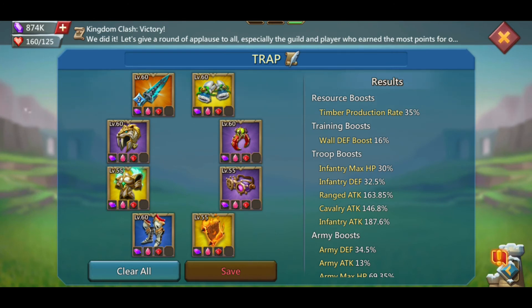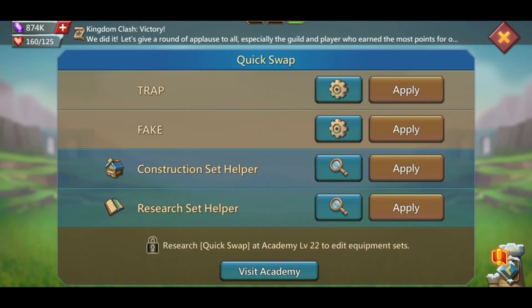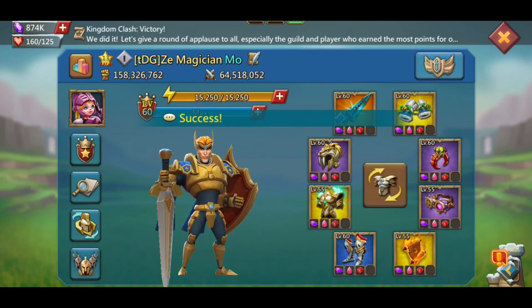Most of the gear — with the exception of the boots — you can get to purple purely through hunting and being in a good guild. The game has come a long way. You can also use the five dollar packs rather than jumping straight to the $18.50 or $100 ones.